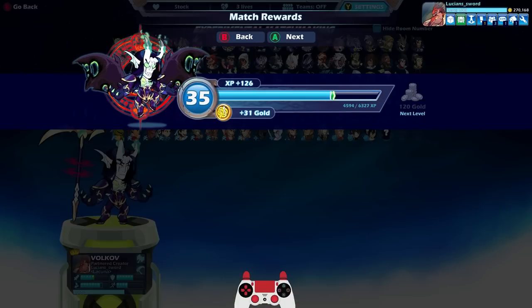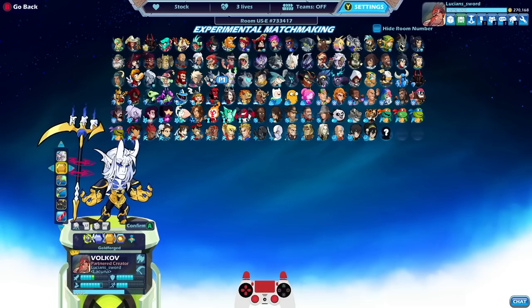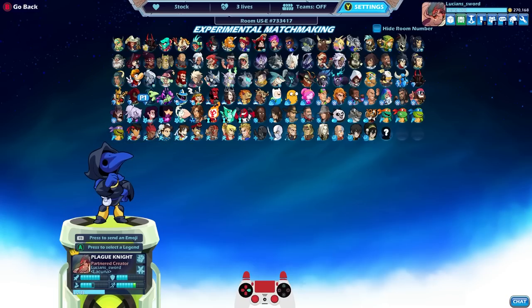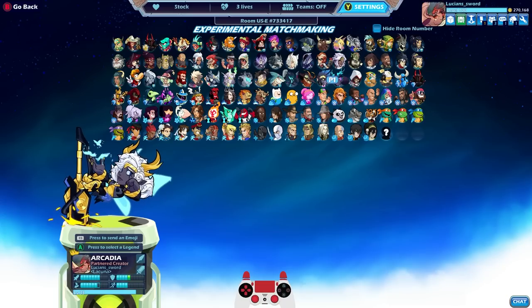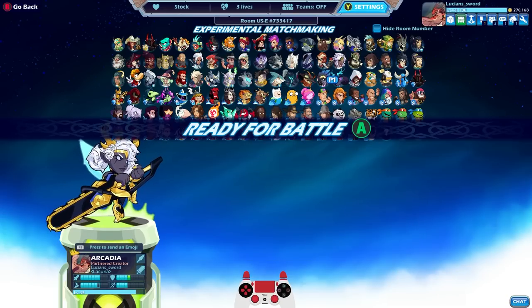All right guys, I think that's gonna be it for this video. I do hope you enjoyed — let me know which of these colors is your favorite. I'm probably gonna have to go with Gold Forge, to be honest. I also really like Pact of Poison. I just wanted to dedicate at least one full video to Infernal Warlock Volkov. Let me know what you think — do you love him, do you hate him, which color is your favorite, and what legend do you think is going to be the next to get a tier 85 Battle Pass skin? I'm gonna say Arcadia, just because I really like her design as well. If you enjoyed please drop a like, be sure to subscribe, and as always this is Lucian Sword — I hope to see you in the next episode. Take it easy, friends.